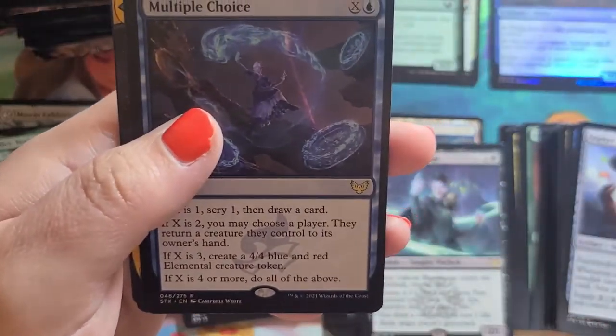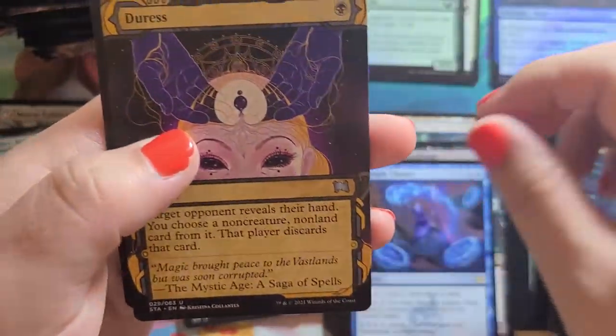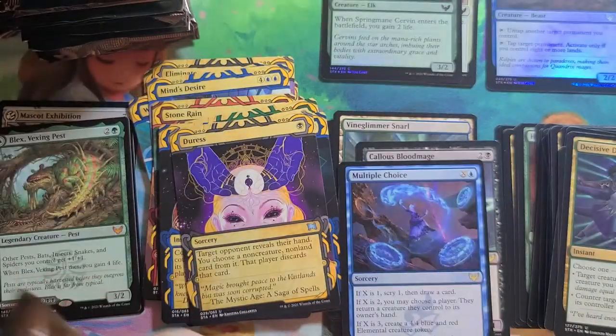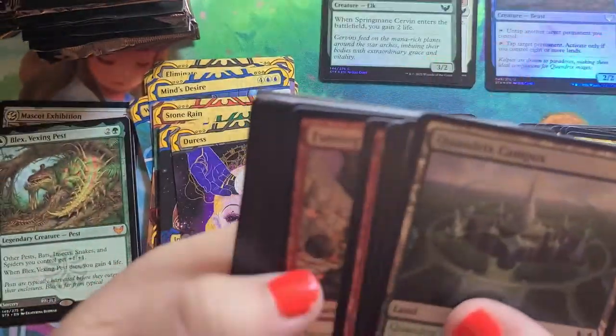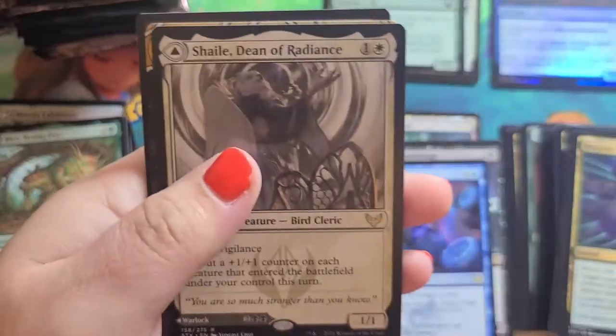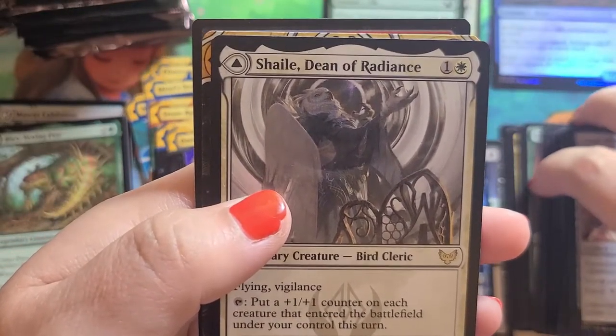Uncommons. Multiple Choice is our Rare, and Duress is our Mystical Archive. Shale, Dean of Radiance, and Divine Gamets.